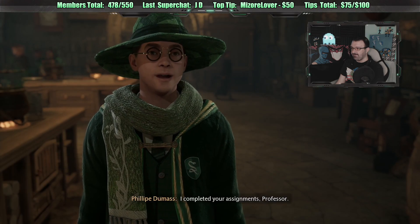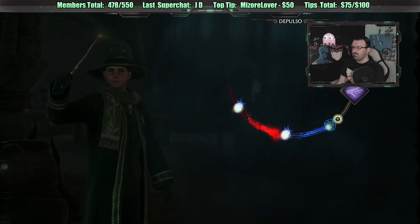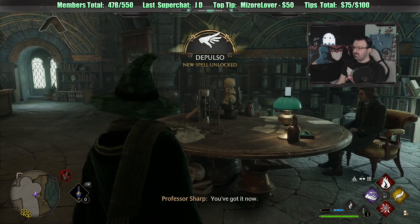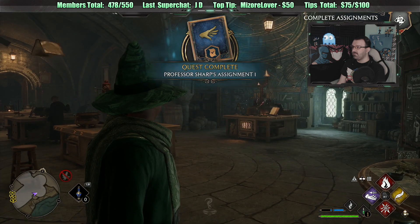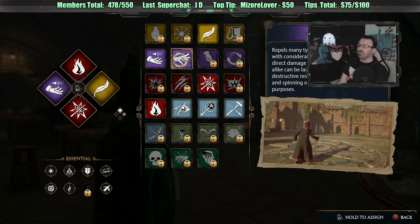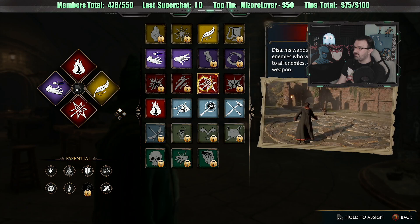How are your assignments coming along? I completed your assignments, Professor. Good - you should be ready to learn Depulso. What's Depulso? Let's see what you can do. Concentrate, do not let your mind wander. Here we are - Depulso! New spell! If you'd like to practice, perhaps best not to go flinging your classmates about the halls. I suggest having a go at the enchanted books here. Depulso propels many types of objects and enemies with considerable force, although it deals no direct damage. Enemies and objects can be launched into each other with destructive results, and it's useful for pushing and spinning objects for various purposes.